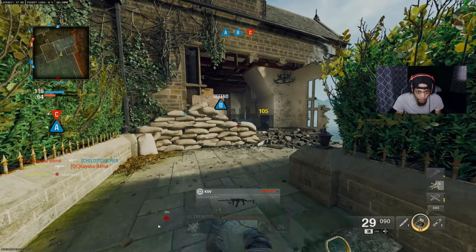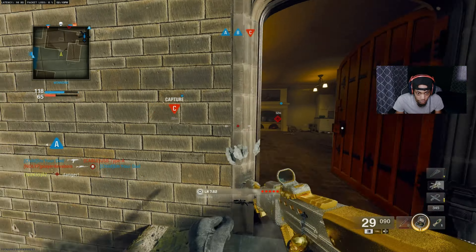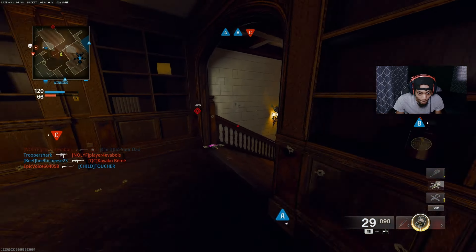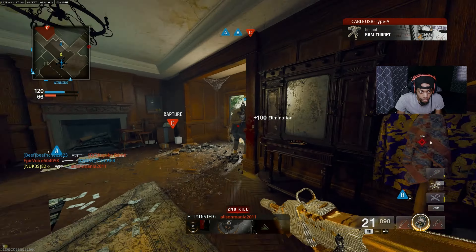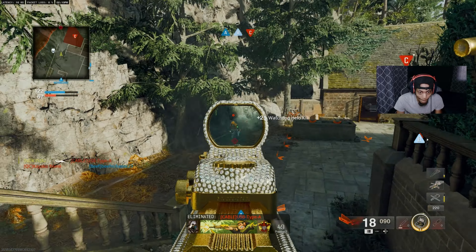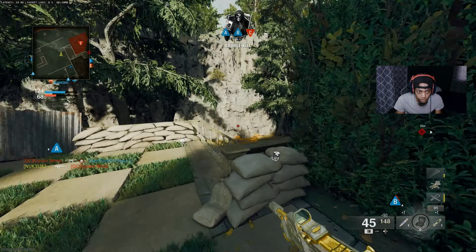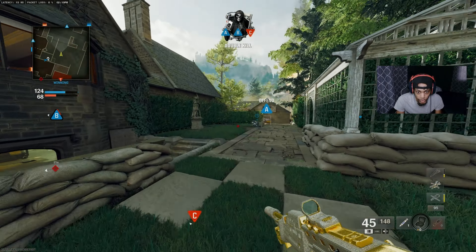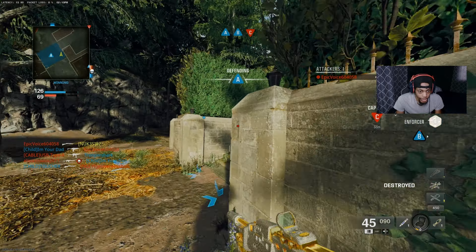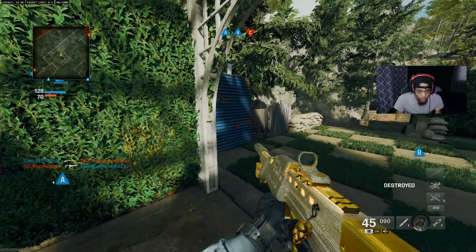Let's go this way - I'm dead. I got a freaking hit marker for that and then all of a sudden - bro, what is this game, man? I'm scared of getting hit markers in this game - straight hit markers. All right, in the window. Just got a hit marker with a sniper. Bro, what am I playing?